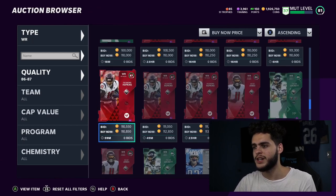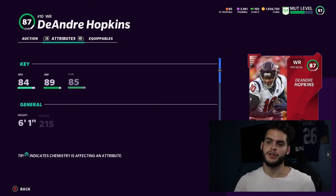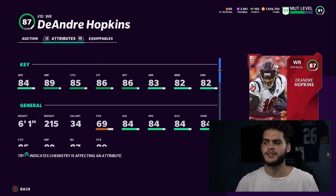Coming in at number eight is DeAndre Hopkins, a guy I think is always overrated in Madden. In real life he's a monster, but Madden never makes him good. He falls into the Mike Evans territory — he's definitely better than Evans, which is why I hesitate to put him on this list, but Hopkins has 84 speed and really can't burn the top off the defense.